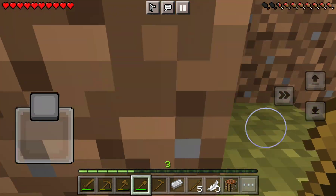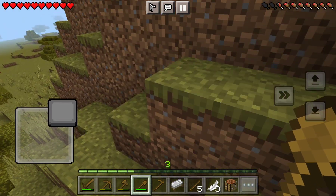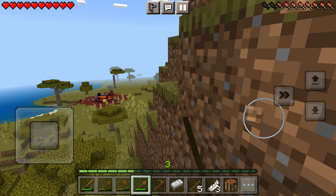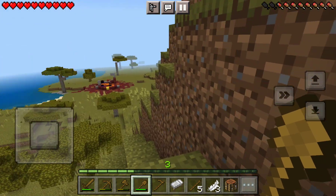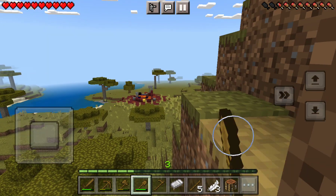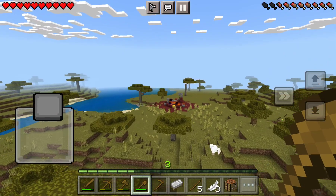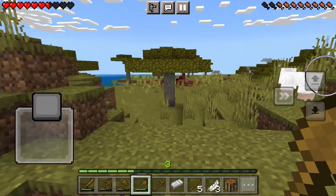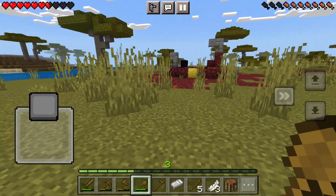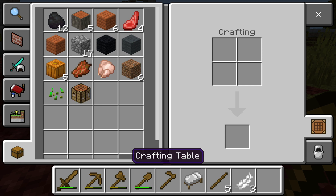I accidentally made a dirt path. By the way, I do also play on iPad, so please do not judge me. I found a ruin with another portal — can you see it over there? If I hadn't crafted a bed, then I wouldn't have been surviving the night.